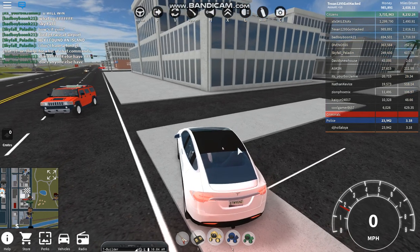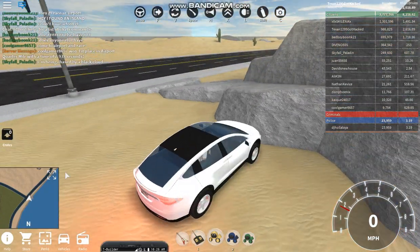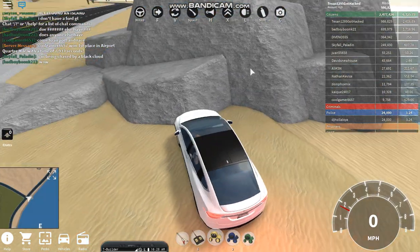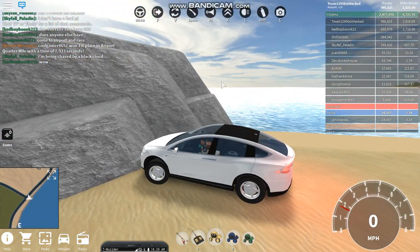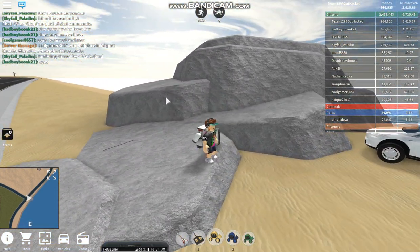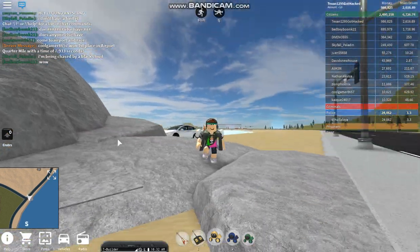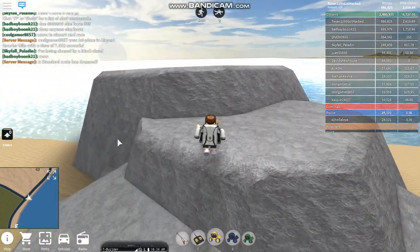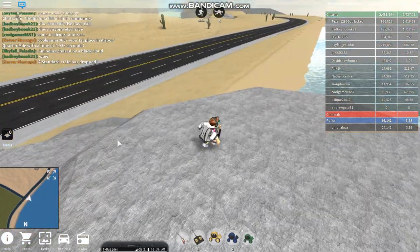Let me pause the video so we can get to our location. You want to go about right here on the map, where these rocks are. So you see right there, there's like this plate. Step on it — it makes a rumbling sound.